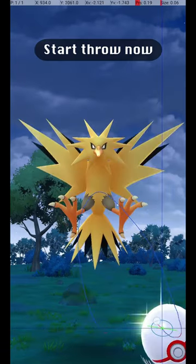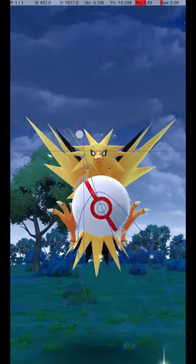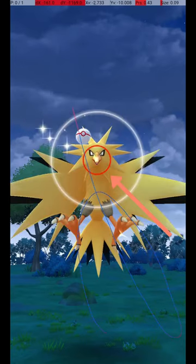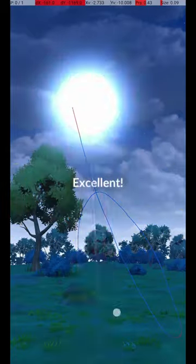Start the throw the moment that the Pokémon has completed its attack, and release the throw as it returns fully to its normal position. If you release the ball before the Catch Circle is visible, then when it reappears, the Catch Circle will still be the correct size for the excellent throw.